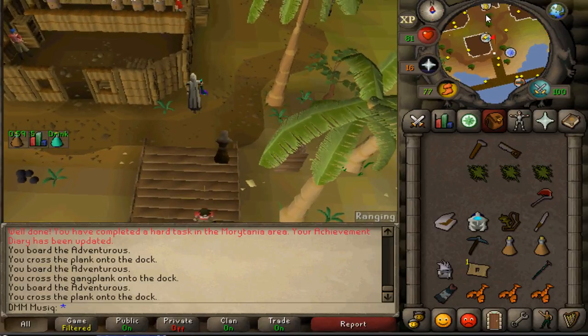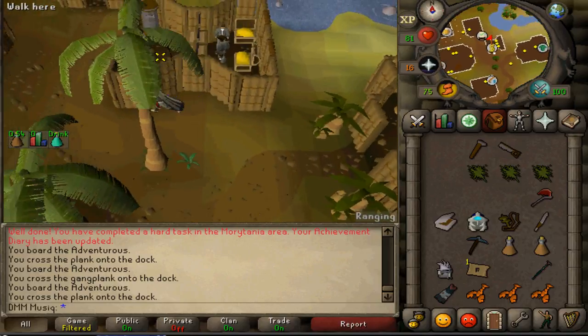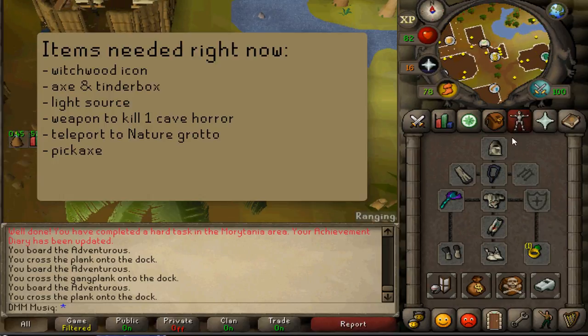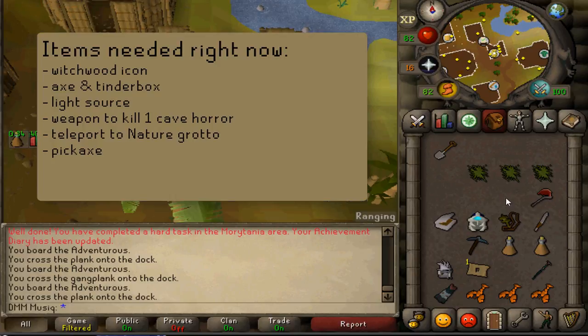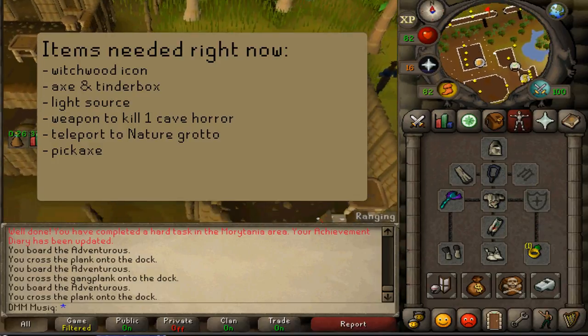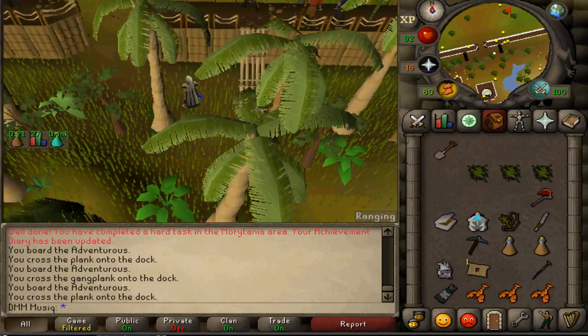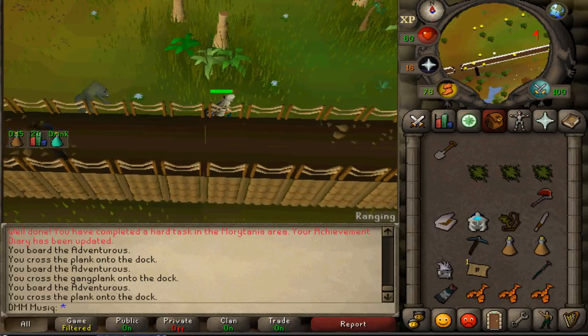Now it's time to kill a Cave Horror, chop a Mahogany Tree and burn the logs. Make sure to have your Witchwood Icon, your Axe, your Tinderbox and a Light Source. Deposit your Hammer and Saw, take a Spade to store in the Tool Leprechaun later, and bring a weapon if you haven't yet killed a Cave Horror. Also bring a teleportation method to the Nature Grotto as that is the next location.